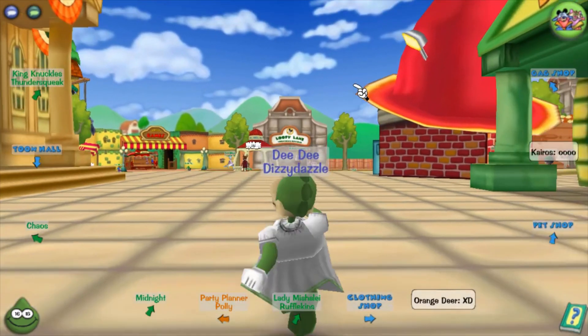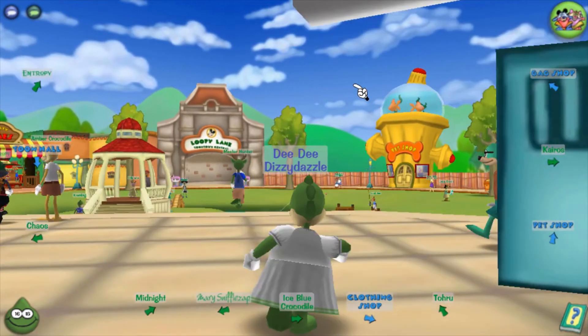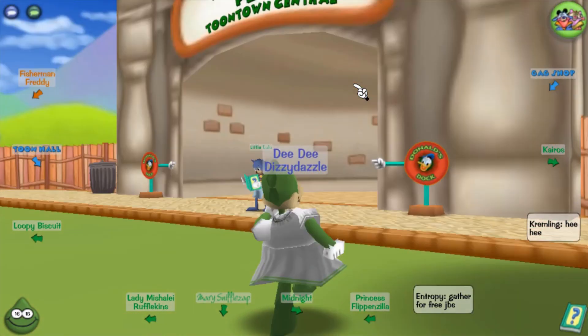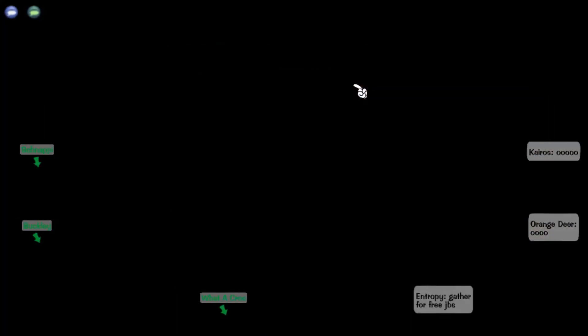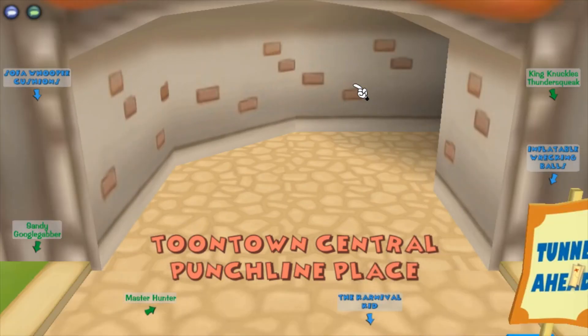We're good, not crashing. We are going to Punchline Place for cash bots. I'm listening for a deer — you hear that? That little 'ooooh' — that is the deer, and it sounds like a human speaking and pretending to be a deer. It's odd.